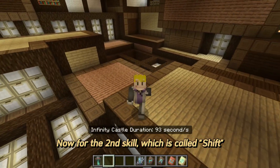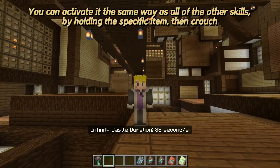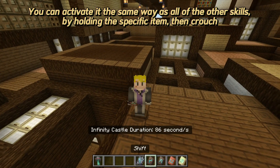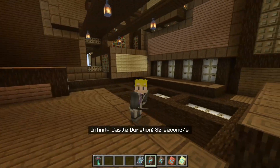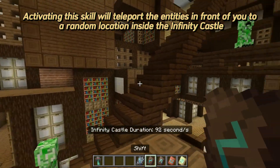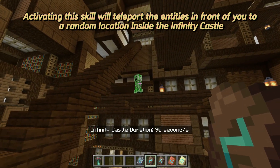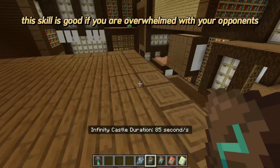The second skill is called Shift. You activate it the same way as all other skills — hold the specific item then crouch. Activating this skill will teleport the entities in front of you to a random location inside the Infinity Castle. This skill is good if you are overwhelmed by opponents.